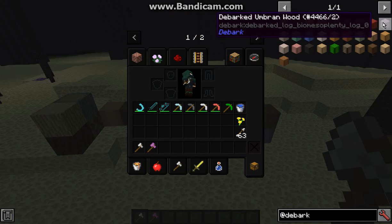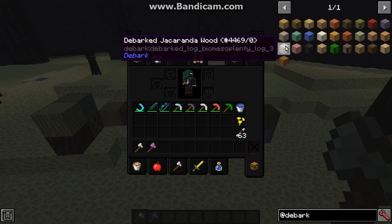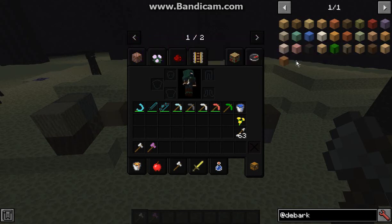You can see all the different ones that are supported, as well as the different texture outcomes, compared to the 1.13 version textures and the stripped versions of the vanilla ones.